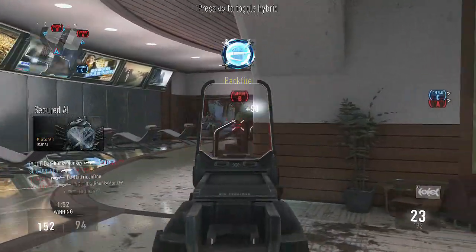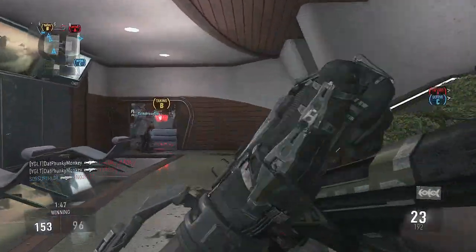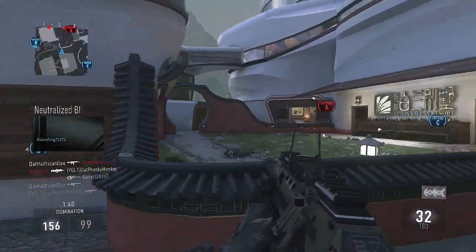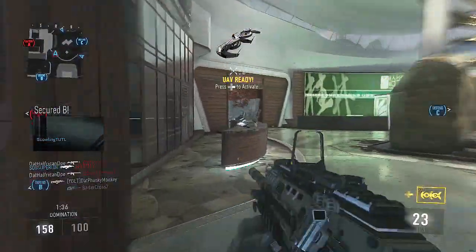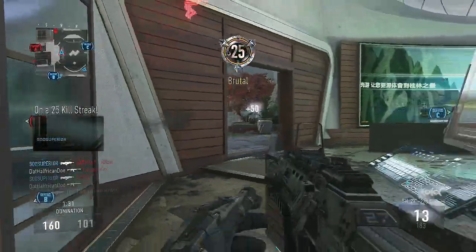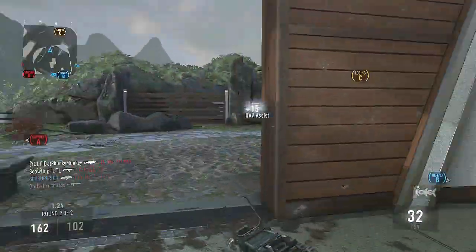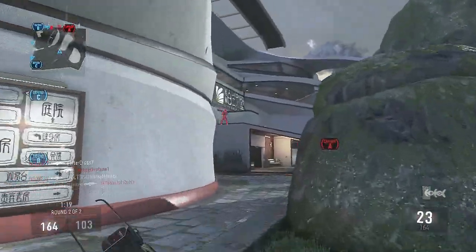The UAV is necessary, and the only other score streak I'd recommend is the System Hack. The System Hack makes you a lot harder to kill because the enemy has a giant skull on their screen and their HUD is gone — it really confuses them. It also makes their exosuits make a fizzing sound, almost like water starting to boil, which helps you sound whore easily with a decent headset. It makes enemies much harder to see and kill.